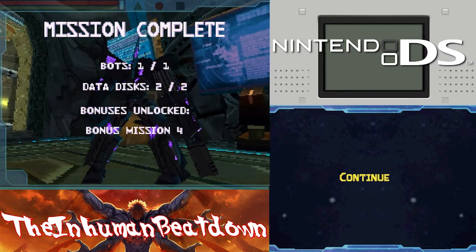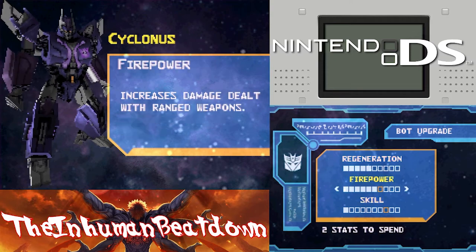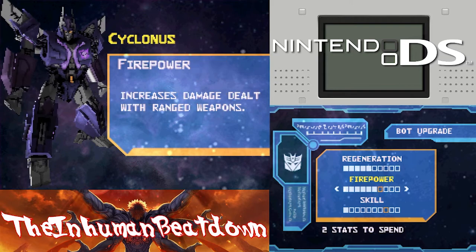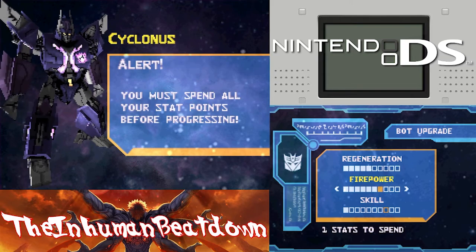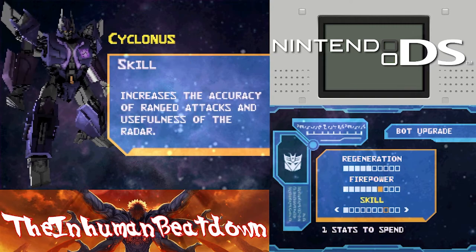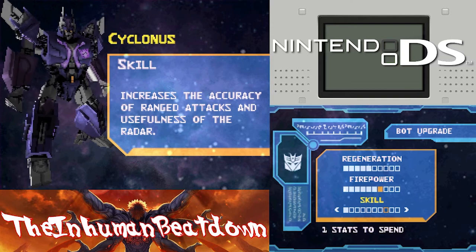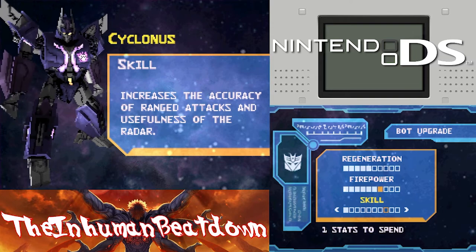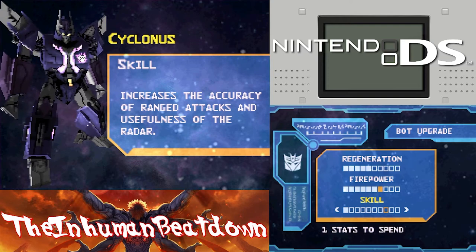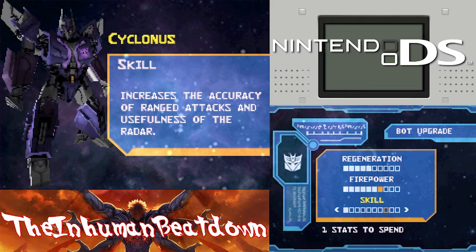That was it. Okay, cool. Cyclonus, what does your firepower upgrade do? Add plasma damage to your attacks. Yes, my god - I have more points. Skill, honestly, seems like the most useless upgrade ever - increases the accuracy of ranged attacks and the usefulness of the radar. The radar is not useful ever, because chances are you can see an enemy before you look down at the radar to figure out where they are.